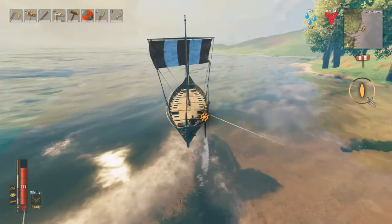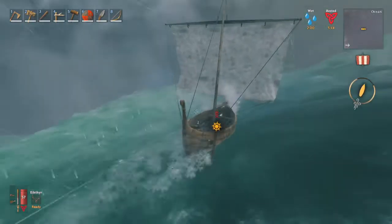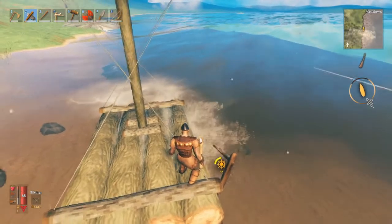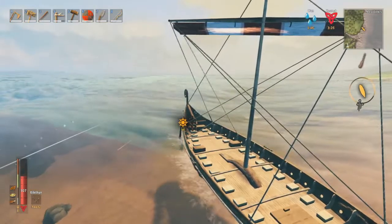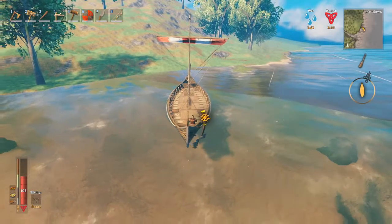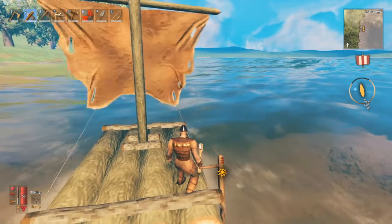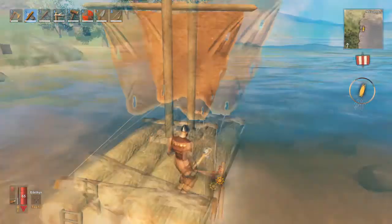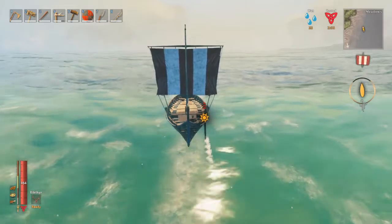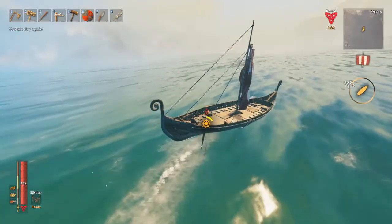No matter what ship you make, they all operate the same. Interact with the rudder at the back of the ship to start sailing. Please know that this is only possible if you do not carry too much weight. Tap W once to row forward. Press S to stop rowing and press S again to row backward. Rowing backwards is very slow, so I only recommend this when really necessary. Press W twice to hang up half sail and 3 times to throw the entire sail down. This helps you sail faster when you have a tailwind. You can see this by means of the icon under your minimap. Make sure the wind is aimed at the golden part of the circle to move forward and not the black part.